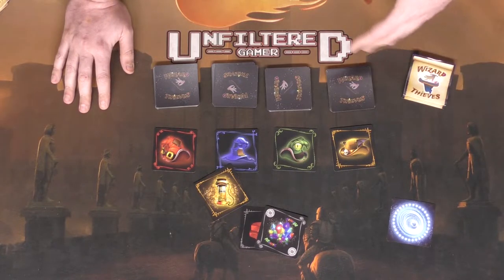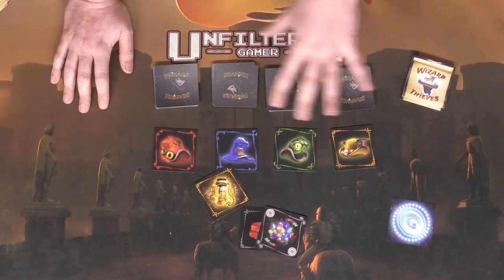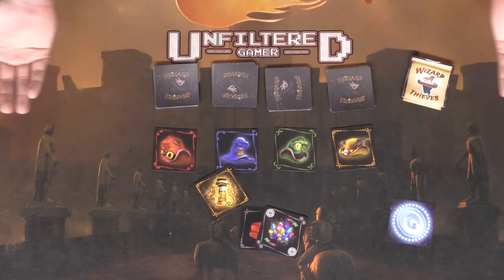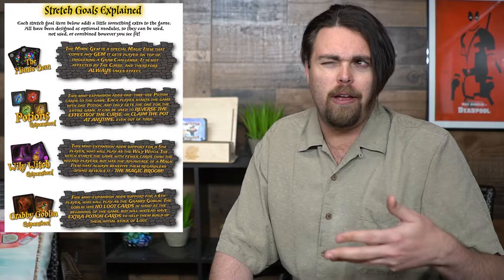There are a lot of different implemented actions added throughout the game, but if you understand how War works — or more so Egyptian War — you'll understand Wizard Thieves. As a kid I loved Egyptian War, which functions the same but uses a standard deck of playing cards with jacks, queens, kings, and aces as challenge cards. Aces are worth four, kings three, queens two, and jacks one.